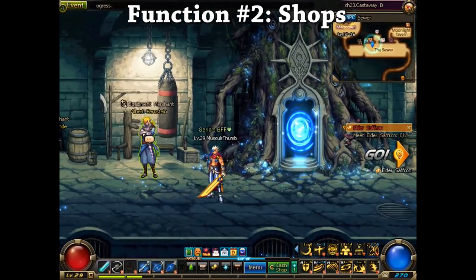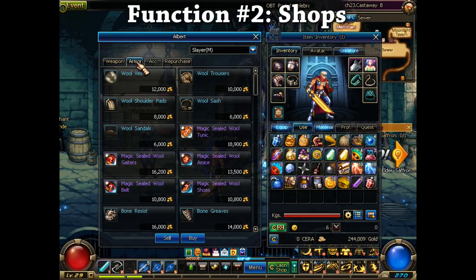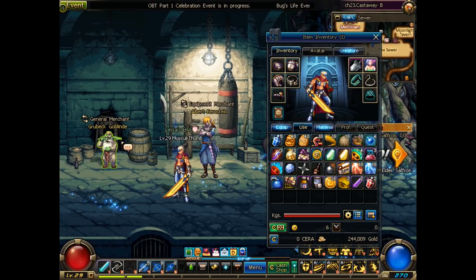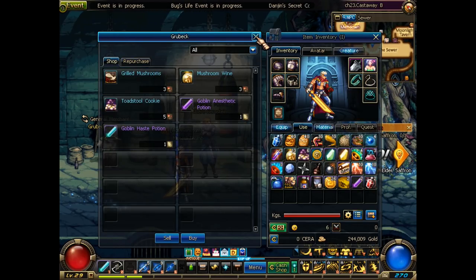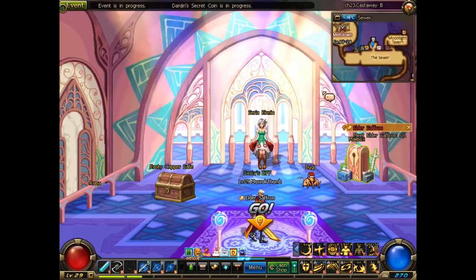Function Number 2: Shops. Most of you should already notice there are a lot of NPC shops. We call these NPCs merchants of various goods. There are a variety of different shops, ranging from pots, weapons, armor, artifacts, and more. Shops should be pretty commonsensical, so I won't go into depth. If you visited a shop in almost any game, you should be pretty familiar.